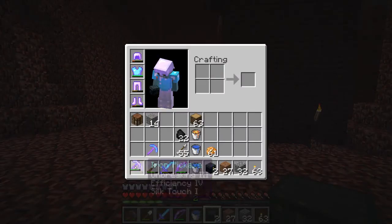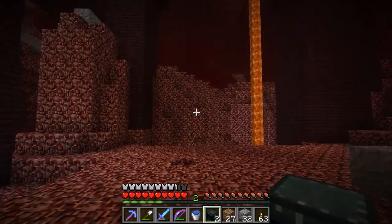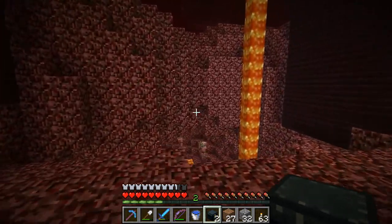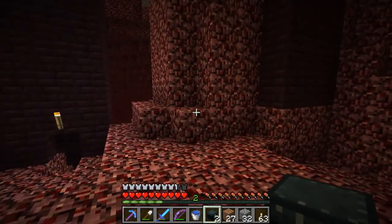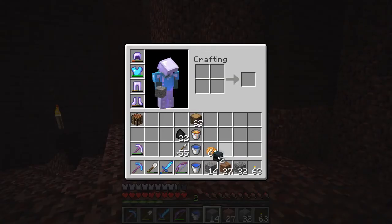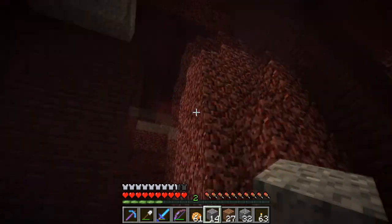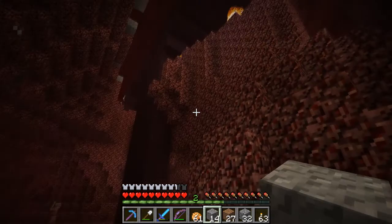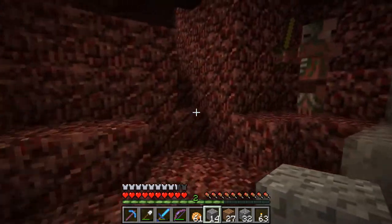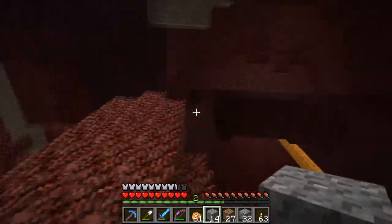All righty, let's set this silk touch pick aside before we lose it. All right, now we've got to figure out how to get back up there. Let me just build our way to freedom. And I don't need water on the bar because you can't use water here in the nether. We're going to gravel express our way to freedom, as we say.